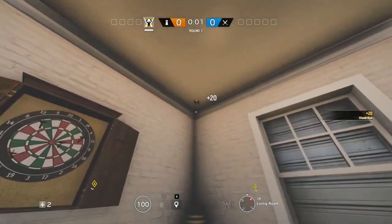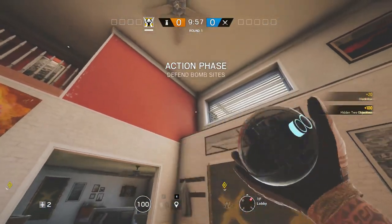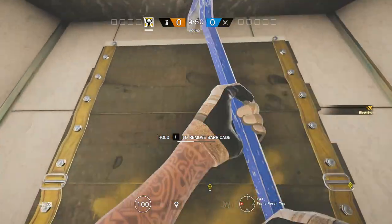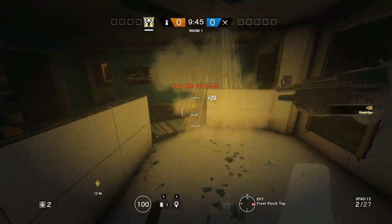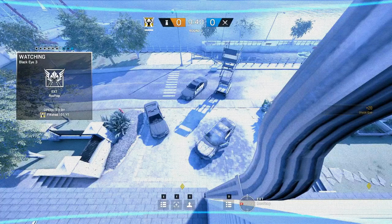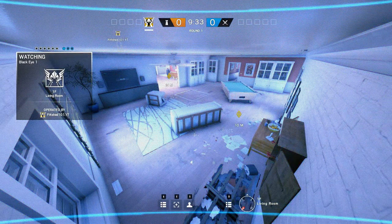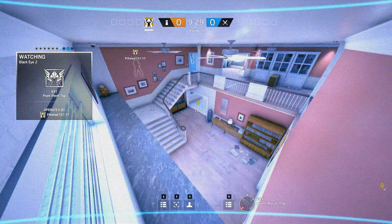The second most commonly defended spot on House is the basement training room and garage. Place a cam on the corner next to the dartboard in the pool room, then shoot out the floor in the main lobby. Pop out quickly to toss one up to the gutter — you will get detected unless you're super quick. You then have an excellent view of the garage area, main lobby upstairs, and bathroom. With the floor blown out, you can also see into the trench and the pool room.